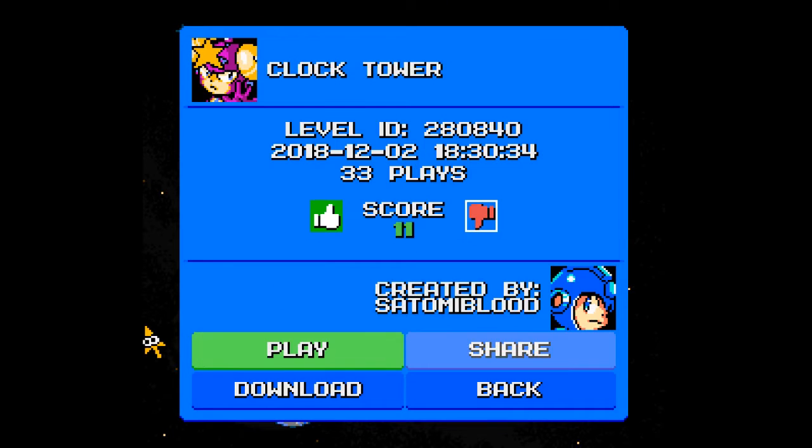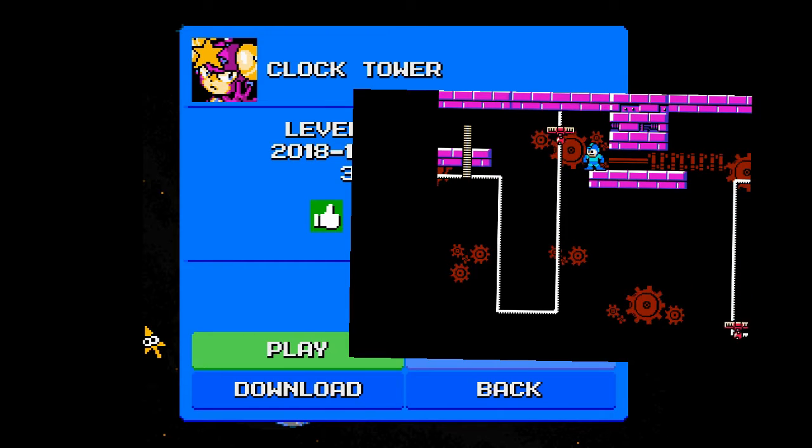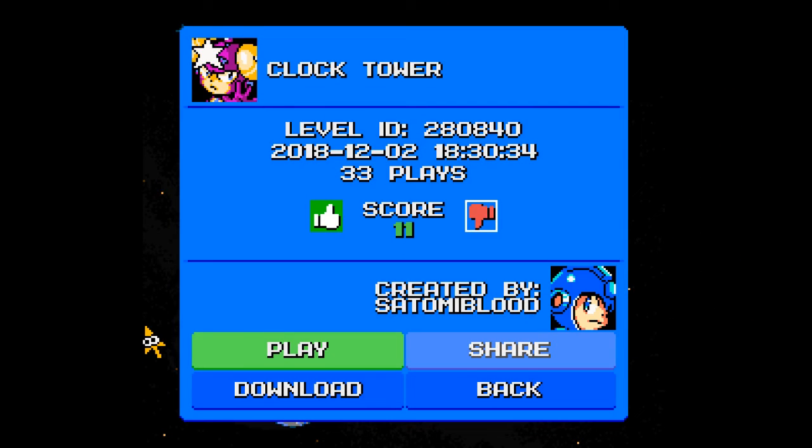Pretty cool level. We had the Time Bombs there in the early beginning as the main gimmick, and then it switched over to the Crash Platforms. It would have been cool if, at those points in the Crash Lift section where we jumped off the Crash Lifts to the ground, we had some Time Bombs instead at certain locations, used in combination with the Crash Lifts, so that the player would be a little bit pressed for time. But that's just something I thought of now.